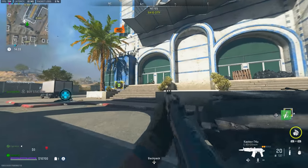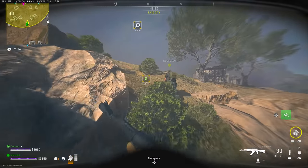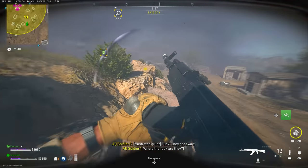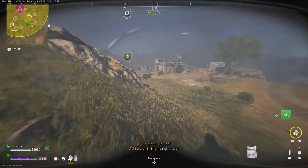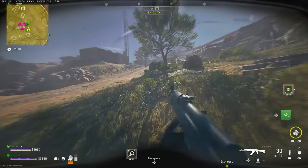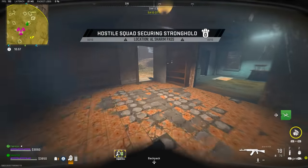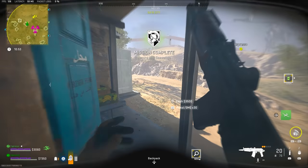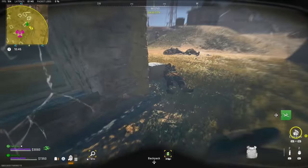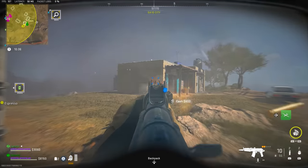In DMZ you don't have to worry about the zone pushing you somewhere. You can acquire your weapons relatively easily using contraband weapons or your insured weapon. However, be aware — if you drop in with an insured weapon and don't exfil, or your squad gets taken out, you lose that gun. For insured weapons specifically, if you lose a DMZ match you can't use that gun for about two hours in your insured slot.